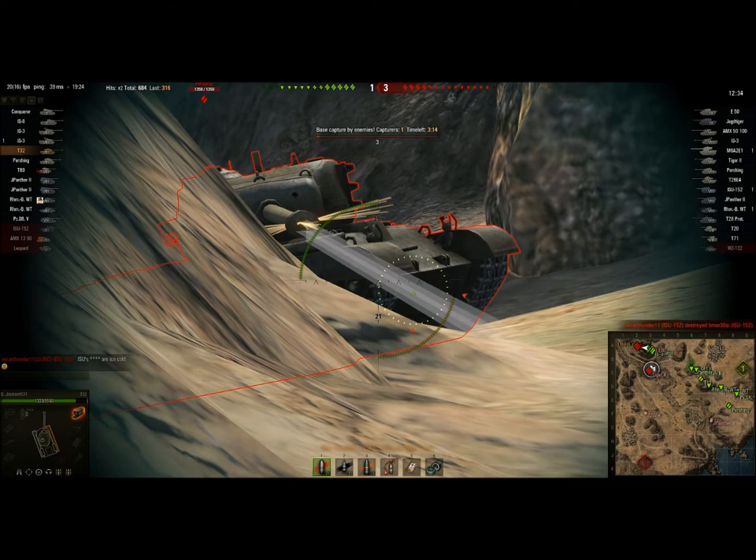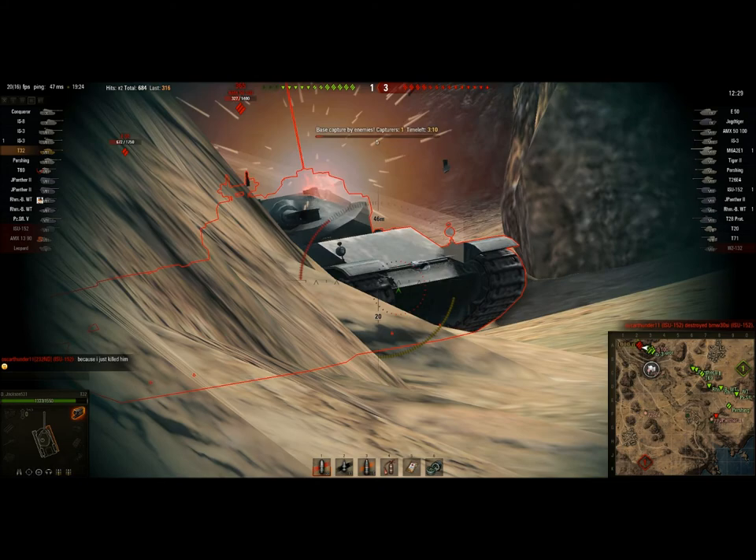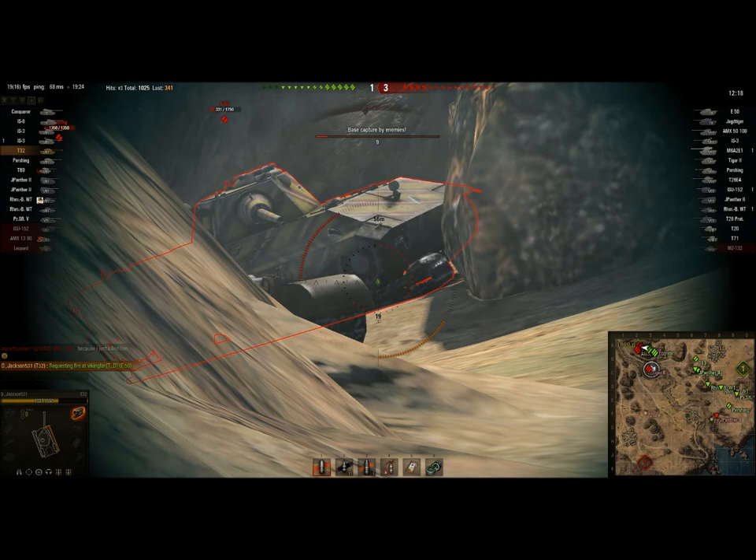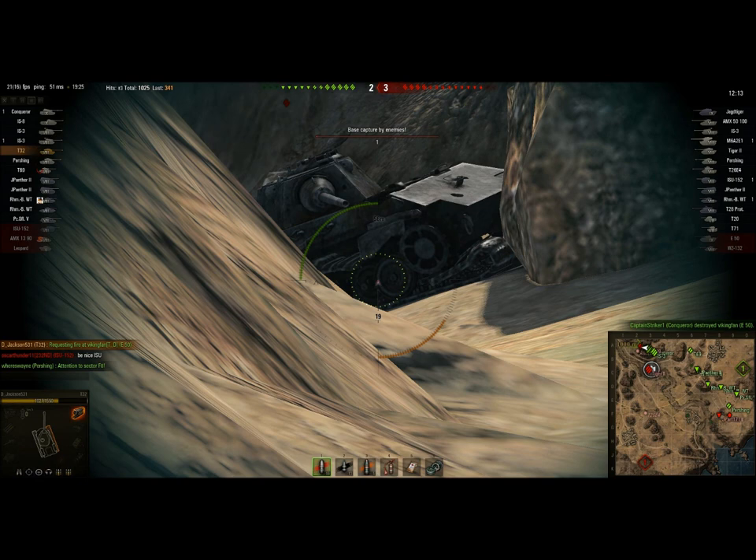There's a Tiger II in the base. I've got bigger problems — I'm the one holding the line right here. Track the Pershing right where he should be vulnerable. He untracks because he knows how vulnerable he is. He's aiming at me. If he wants to run away, I'll track the E-50 right there. Someone take him out. There we go. Who's next? Who else wants to drive in front of the bouncing machine here?